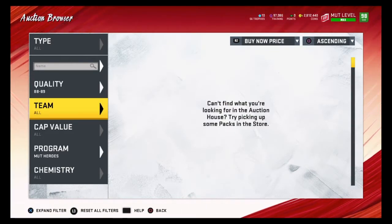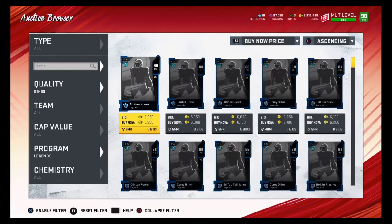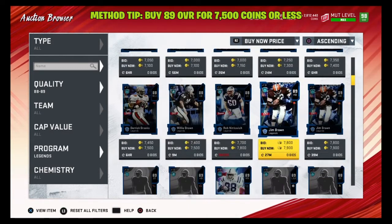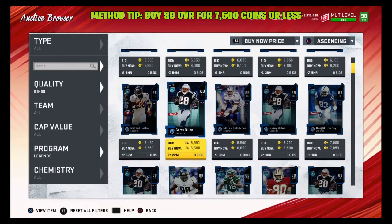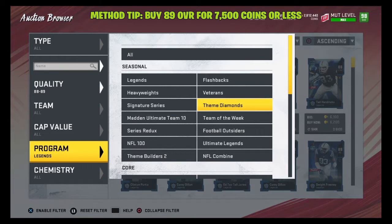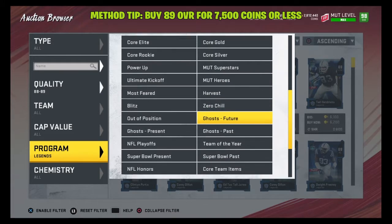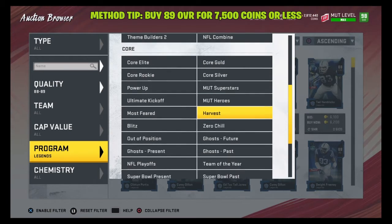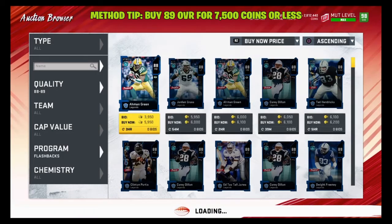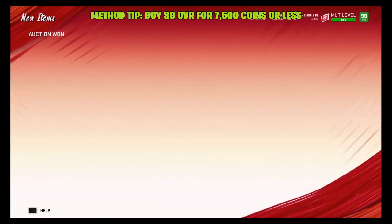Let me show you how to snipe the 89 overalls as cheap as possible. You want to find them for under 7,500 coins. I filter by quality 88 to 89 and check every program: Legends, Flashbacks, Heavyweights, Veterans, Ultimate Legends, Football Outsiders, Series Redux, NFL Playoffs, Color Smash, and Free Agency. Let's go to Flashbacks — there's one for 7k, so buy any you see for under 7,500.